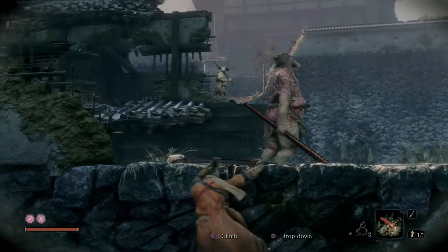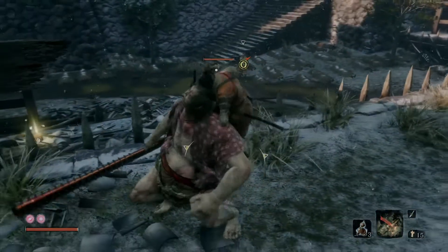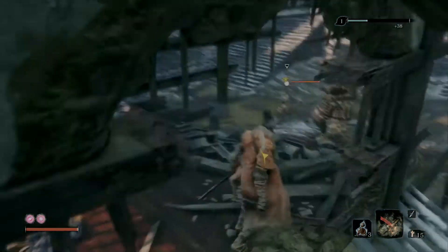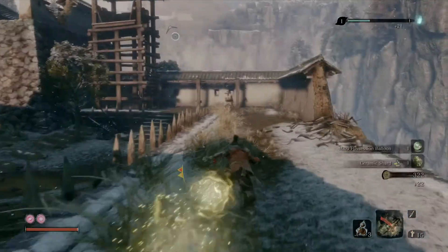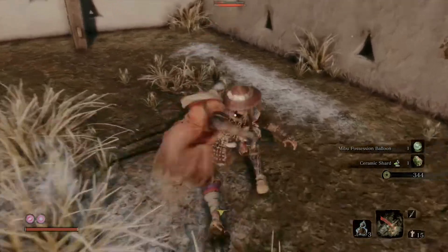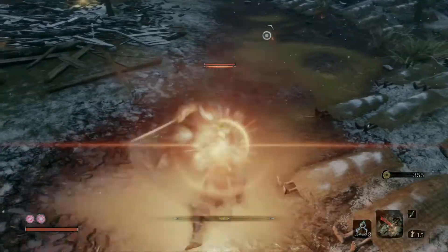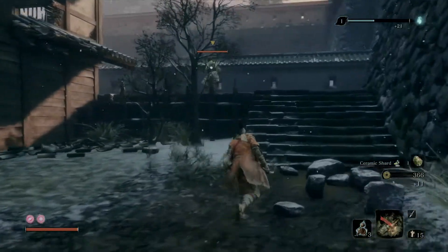Lock on, get the backstab — he notices me, but that's okay. Wait for him to shoot, get out of the way, and mash R1 and you're golden. As long as you strafe to the side, guys with guns are never going to hit you if you're on the move. Then there's a regular sword dude down here — get the deflect, keep the pressure on.